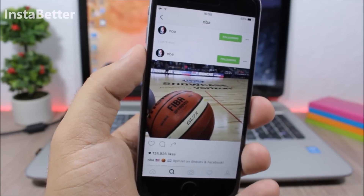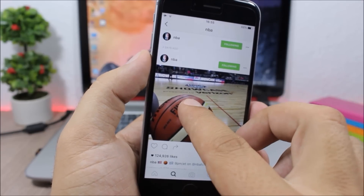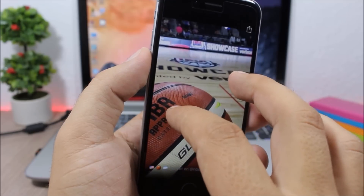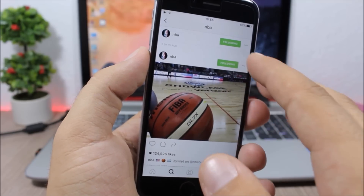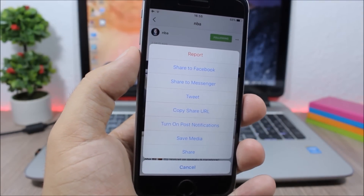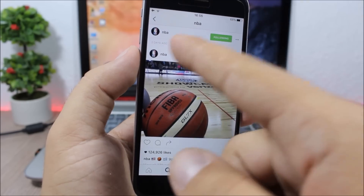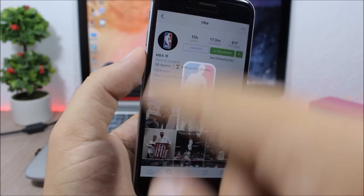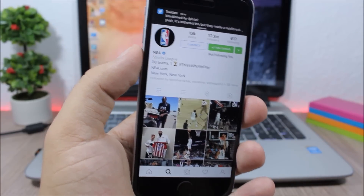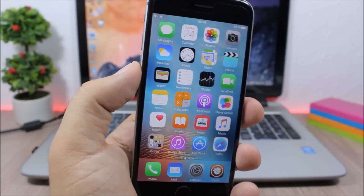You can also tap and then hold to lock the device. The next tweak adds some really cool features to the Instagram app — you can tap and hold on a picture to zoom in. You can also save any media like pictures and videos from Instagram to your camera roll, and you can view the profile picture by double tapping on it.